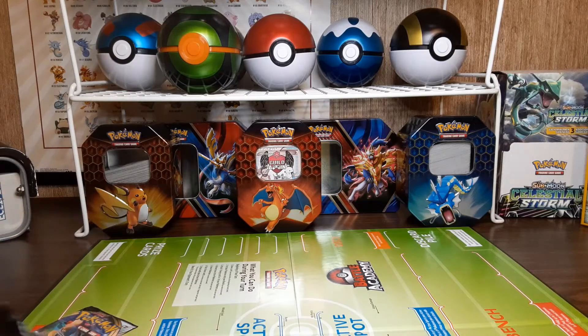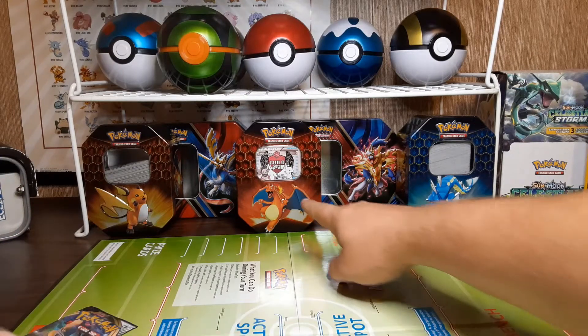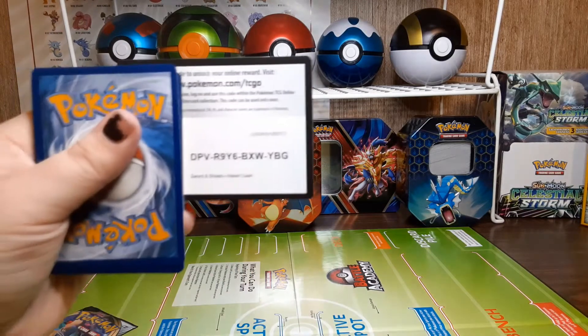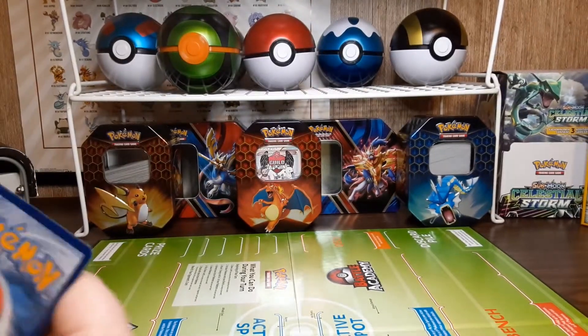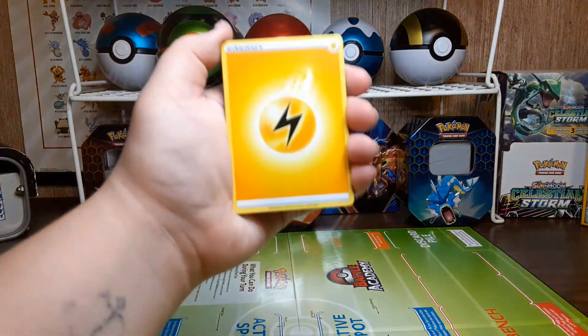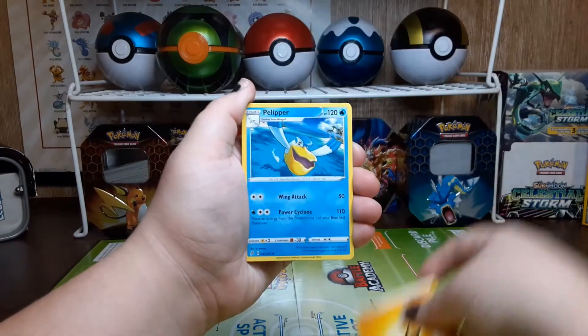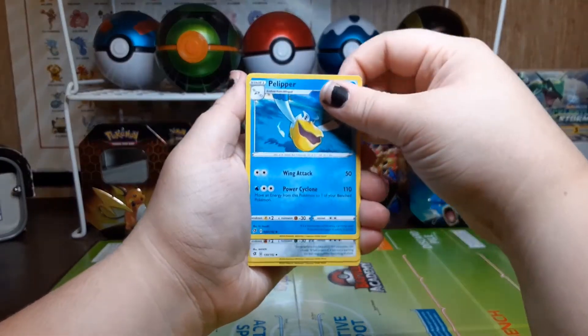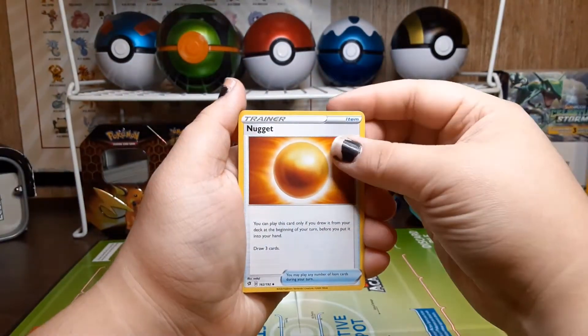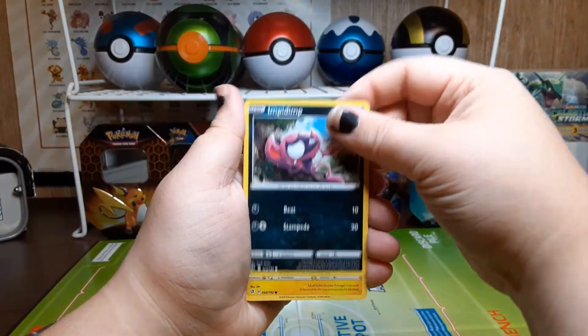So far one pull that we needed. Give a quick shout out to Guild Gaming. Here's that next code card. Hopefully you guys are getting some good pulls with the codes. We have a lightning energy, Pelipper, Bronzong, Nugget, Impidimp.